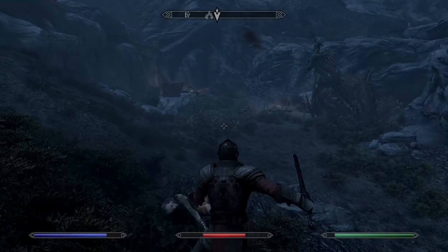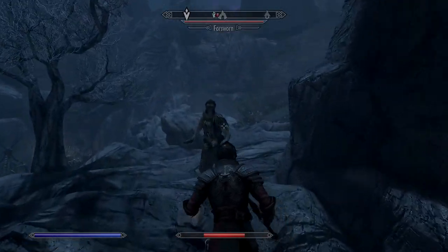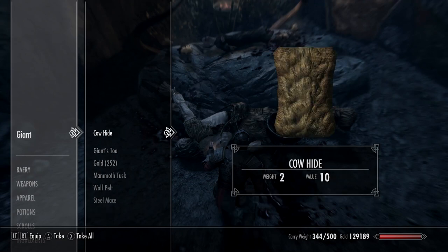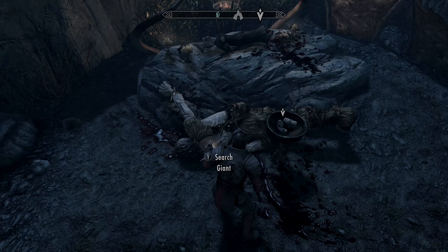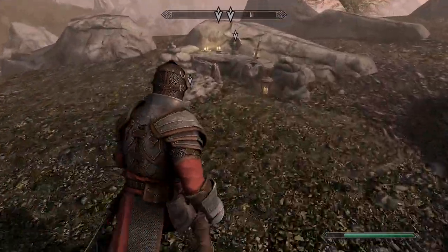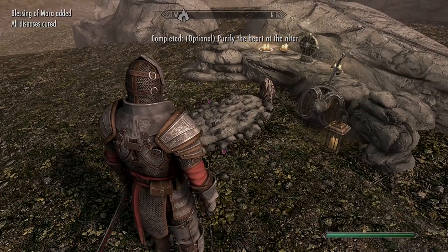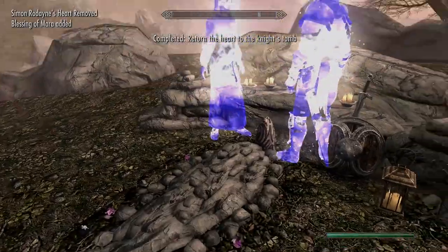There are easily 10 to 12 NPC enemies in this place, although a couple of Forsworn only took one hit compared to some that were real damage sponges. You'll find a giant dead body and another dead body, and what we want is the actual heart inside the bowl. Return to where you found the grave and decide whether to cleanse the heart, then place it on the grave — pick up some nice armour sets, see some ghosts, and the job's done.